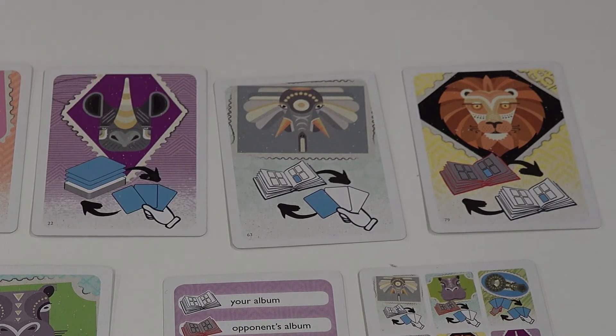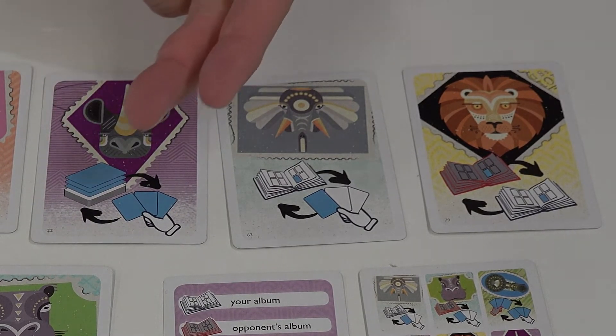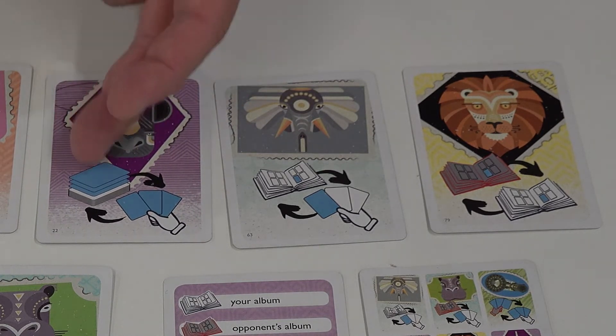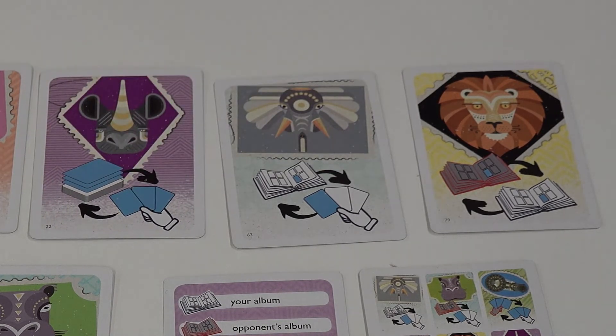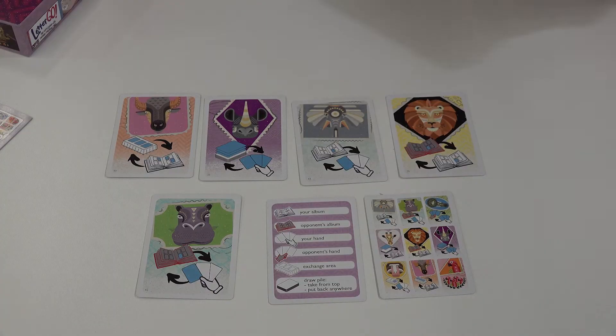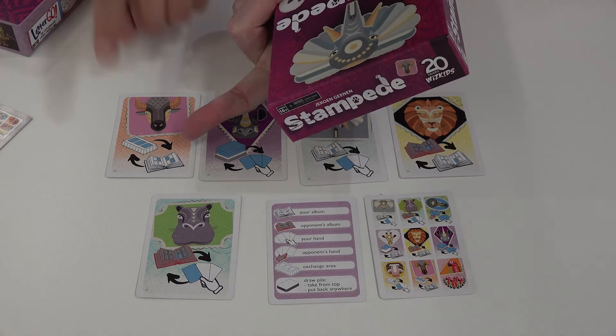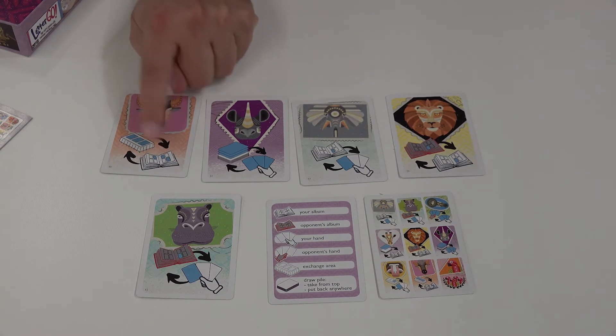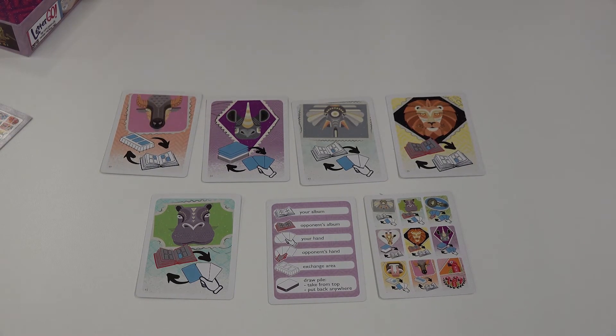And then there are a couple of three-for-three exchanges. For example, the rhino allows you to take your three cards in your hand, put them anywhere in the deck, and then take the top three cards from the deck, and they form your new hand. There's also a little reserve area on the side — a little stamp exchange area which holds three cards, and you can interact with that.